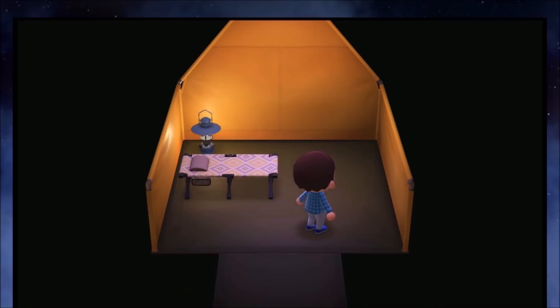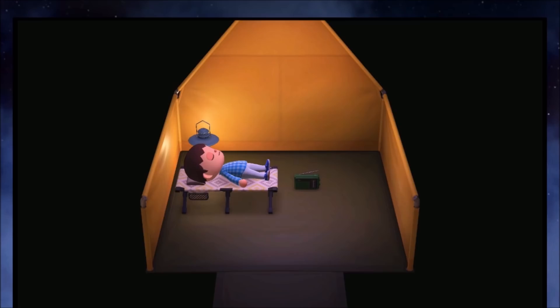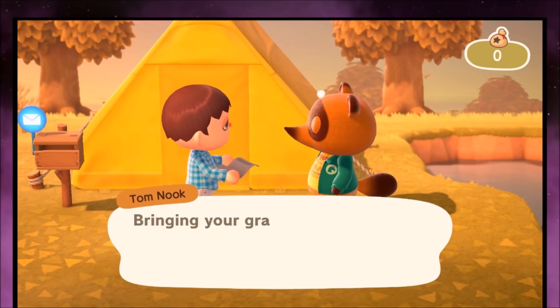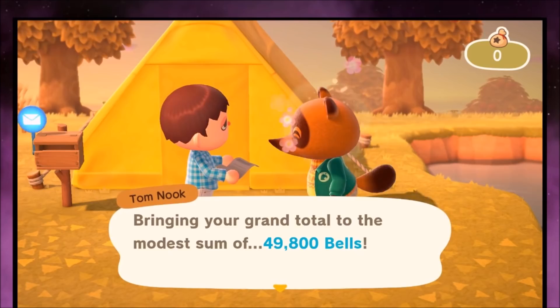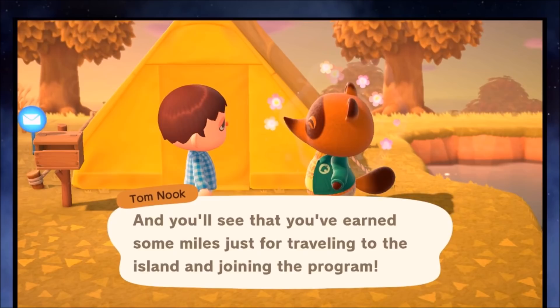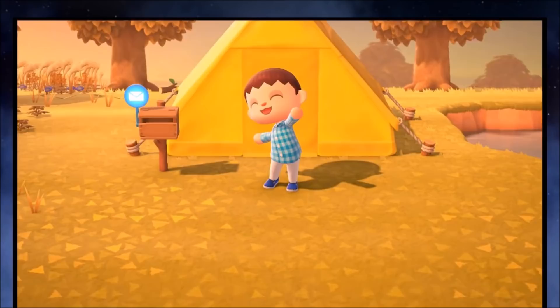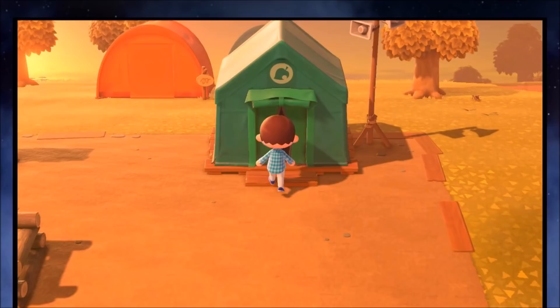Animal Crossing takes place in real time, so one minute in the game is one minute in real life. You can change the time clock on your Nintendo Switch to skip ahead in the days, and we will be utilizing that through this guide. Now, the main currency in the game is known as Bells, and there's also a sub-currency known as Nook Miles. Nook Miles are going to be the most important part in the early game — once you reach 5,000 Nook Miles, that is how you unlock the house. And when you receive 800 more Nook Miles, you can unlock the key ring, and the rest of the game is going to be a lot easier.